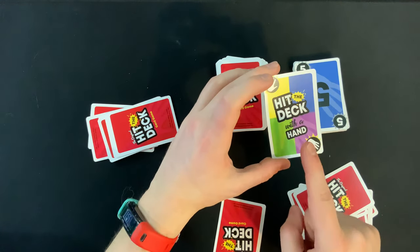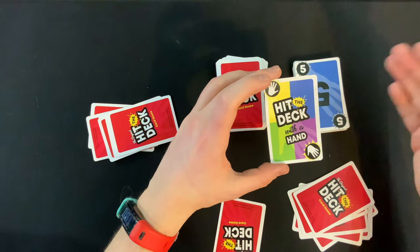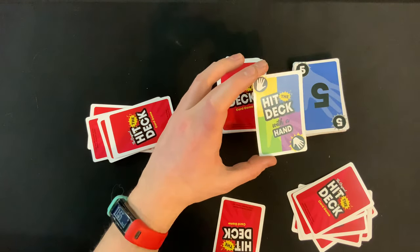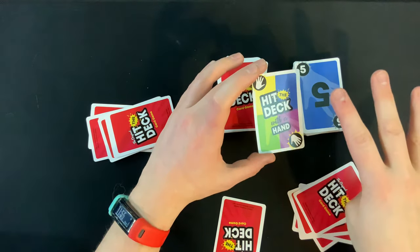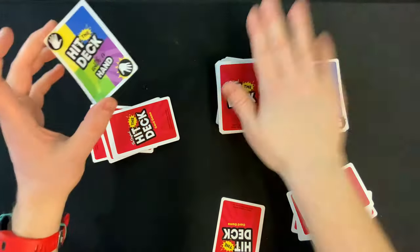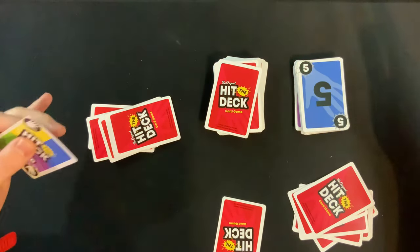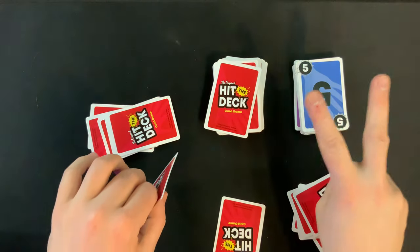There are two penalty rules with the Hit the Deck with a Hand card. First, if you forget to announce it when you flip it over, you have to draw four cards. Second, if a player slaps the deck when the Hit the Deck with a Hand card was not actually played, that player has been faked out and must draw two cards as a penalty.